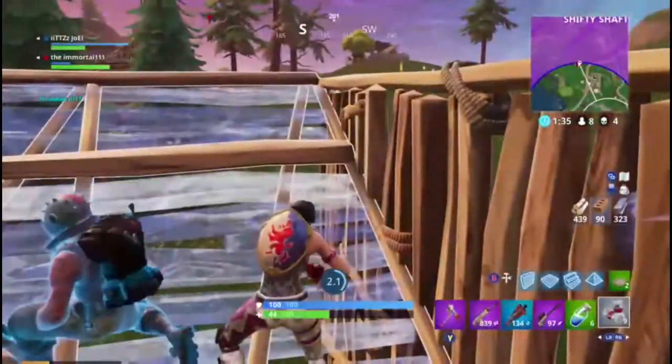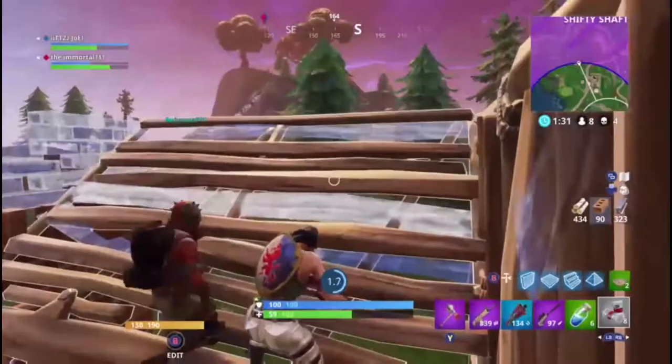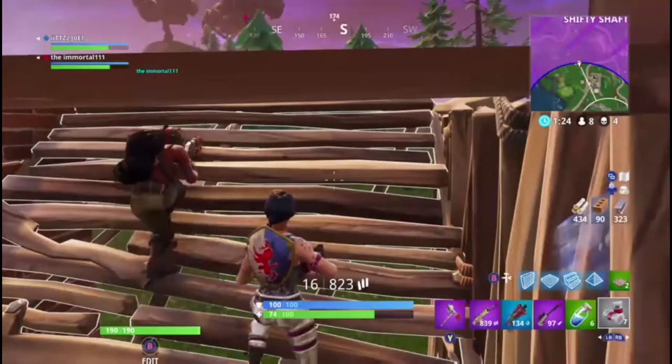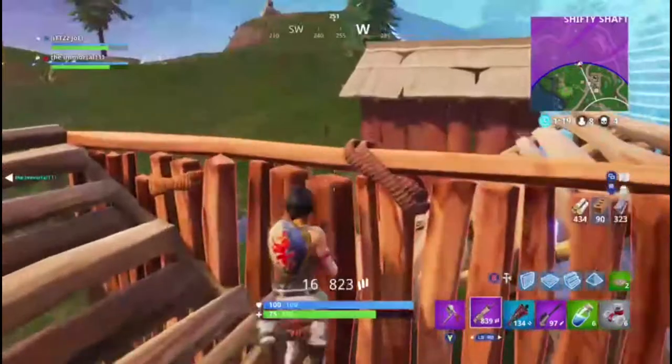I doubt the llamas will be as good as supply drops, but maybe somewhere in between — giving you purple weapons and such. They say they'll be randomly generated across the map, so I'm not sure if they'll be in set locations every single time. We'll have to wait and find out.